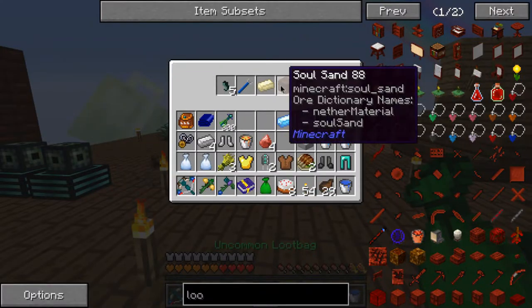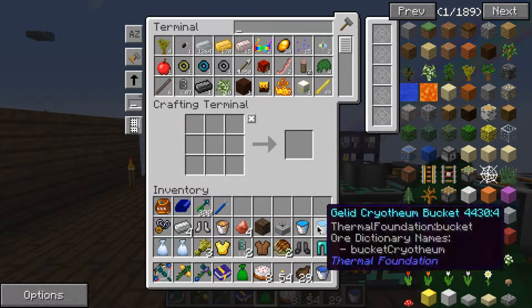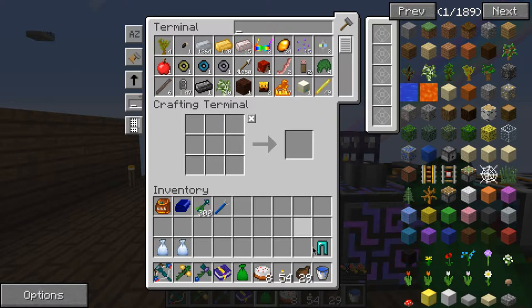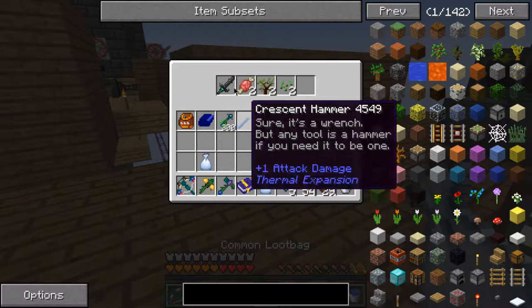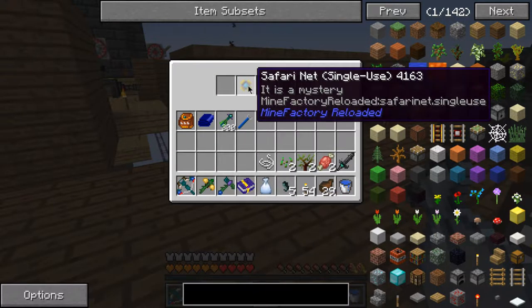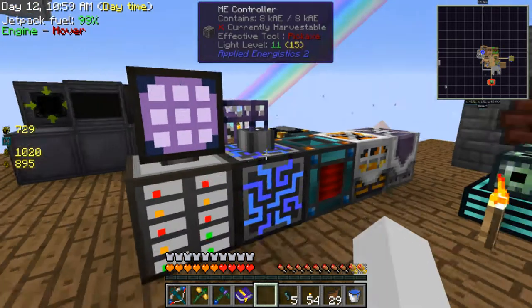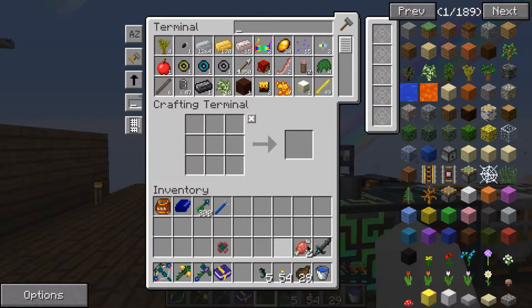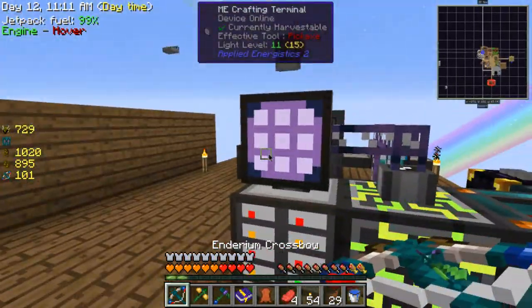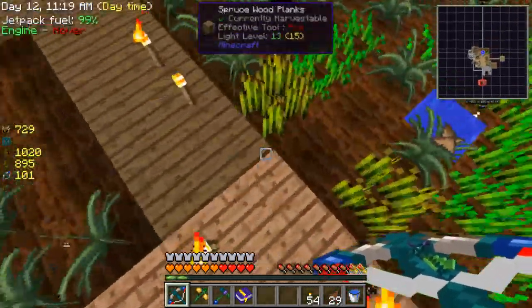We've got cinnabar! And two of these buckets - wow. Two optatic capacitors - what, what! An ender capture pod - why is it purple? I want to check out why it's purple, maybe it has a mob in it. A cow! Well, that was cool to some extent.